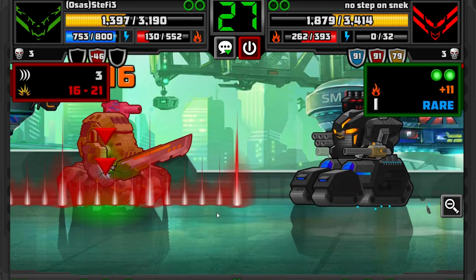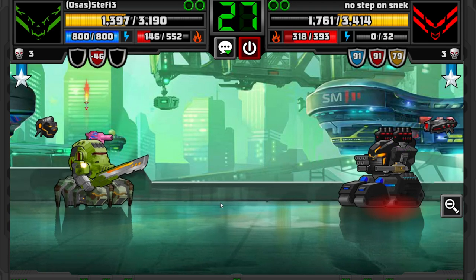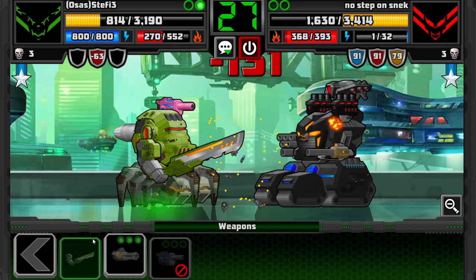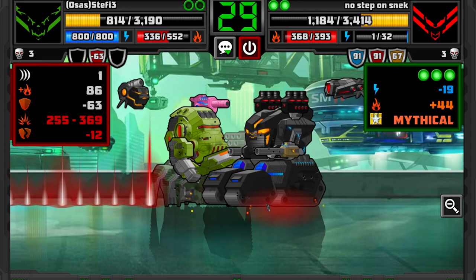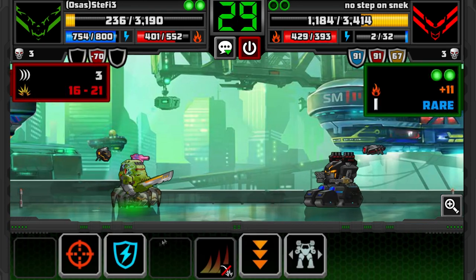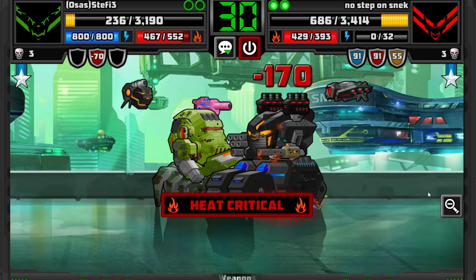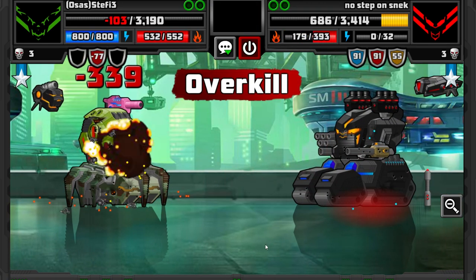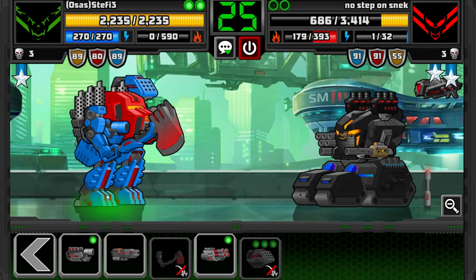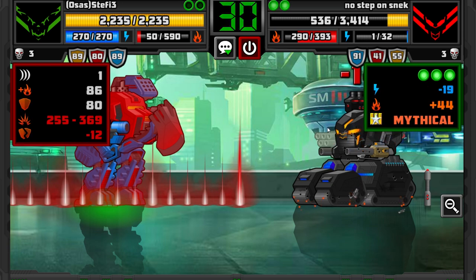I got a shot down first. He lost half of his health but I lost more than half of mine — bad start, bad finish. Using the sword. Let's teleport into him, use the sword again. He's gonna roll back so he can finish me off. But the good thing is he can't use the abomination.